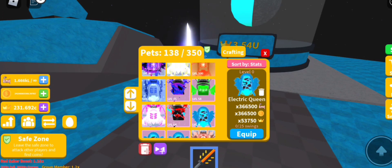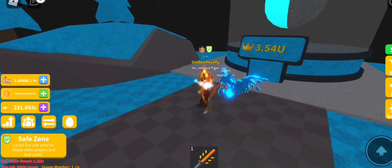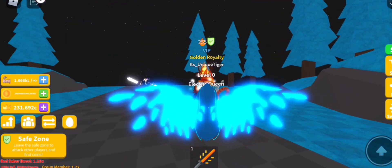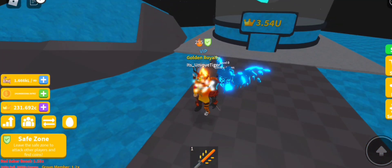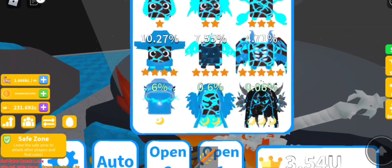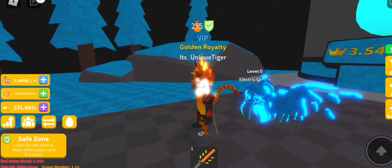First let's have a look at the new double moon pet, which is the electric queen, with a size of 366,500. Let me equip one and take off my sabers. This is how it looks — really electric, it looks really nice. I'm usually not a fan of old-style pets, especially timothys, but I feel like the double moon pet is amazing. I'm quite okay with this pet, not gonna lie.